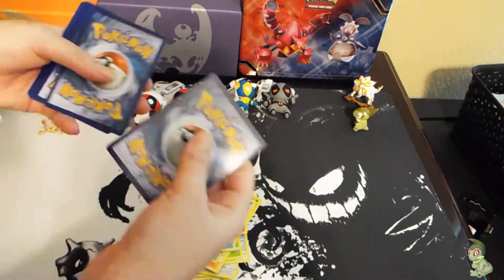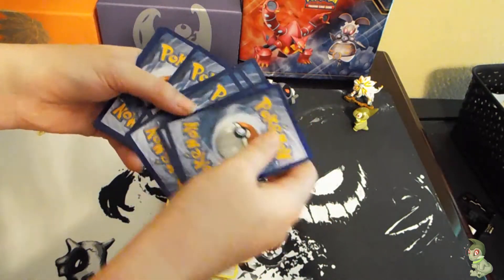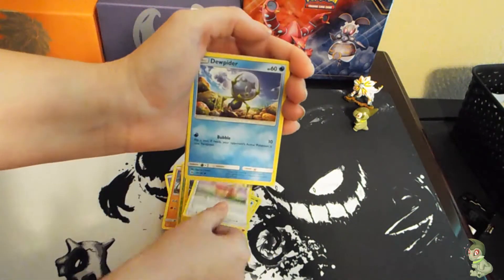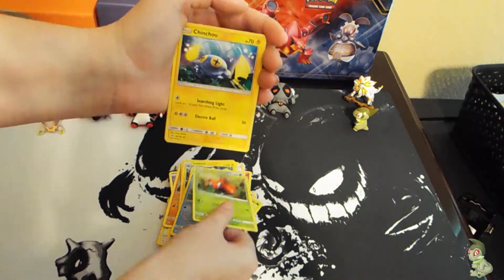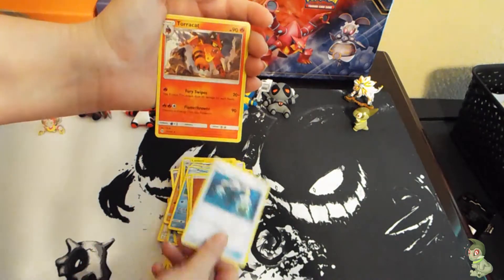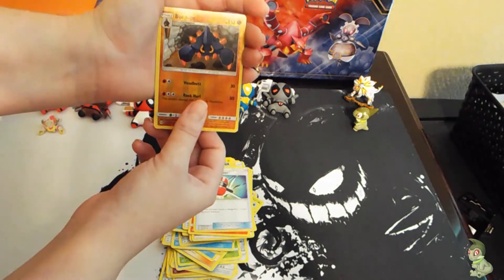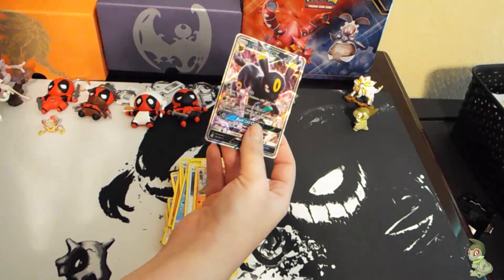One, two, three, four, one and two. So I got Naganadel, Dhelmise, Poliwag, Paras, Cinccino, Fighting Energy, Energy Switch, Torracat, Crushing Hammer, Boldore reverse, and the rare is an Umbreon GX — very, very, very nice!